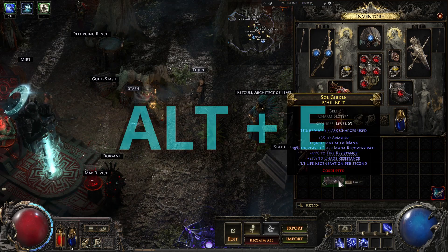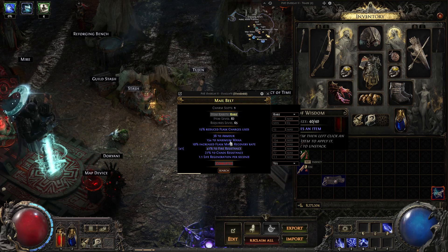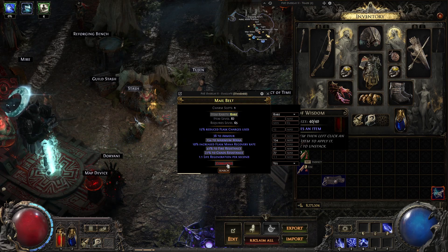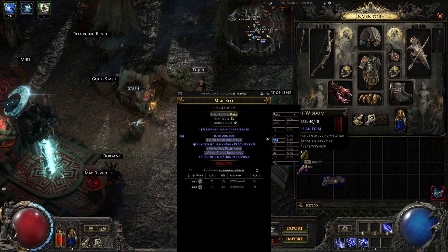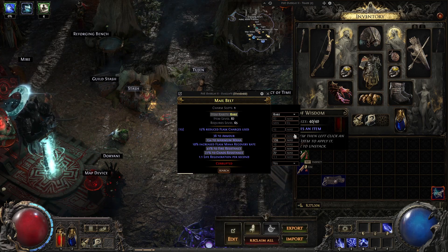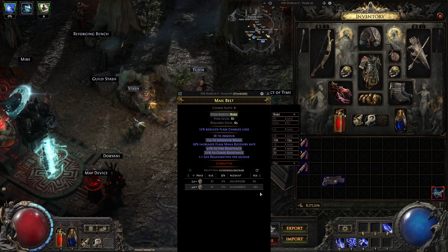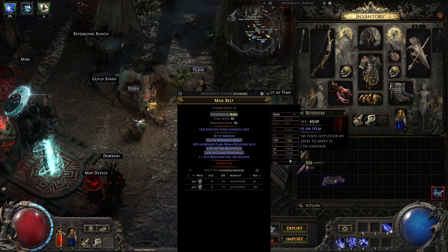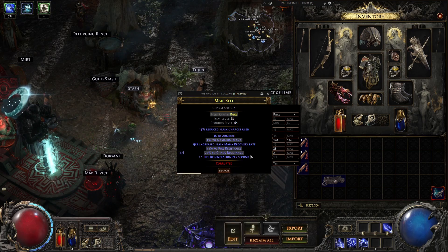To price check your item in game, all you have to do is hover over it, press Alt and E, and it'll bring up the price checker. Here you just select what you want to include and it'll show you the value down here. You can adjust the minimum and maximum of the rolls, which might get you different results, so keep that in mind. You usually want to lower this a little bit to get more accurate results.